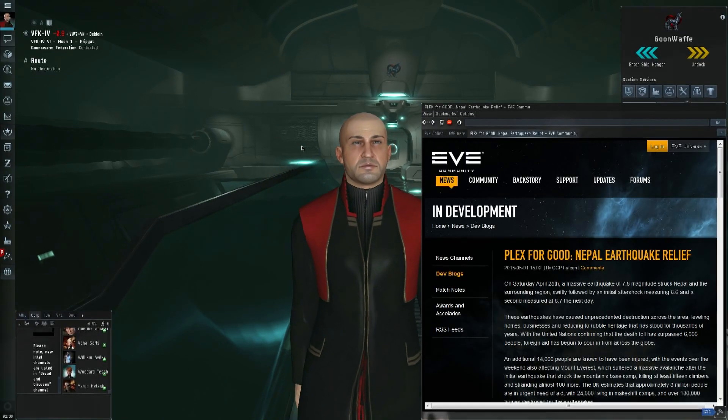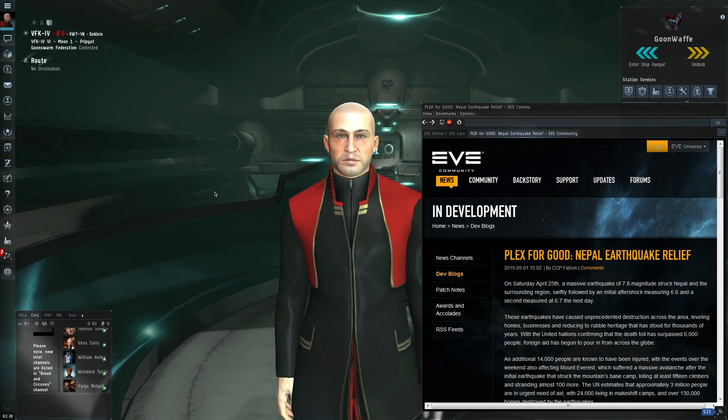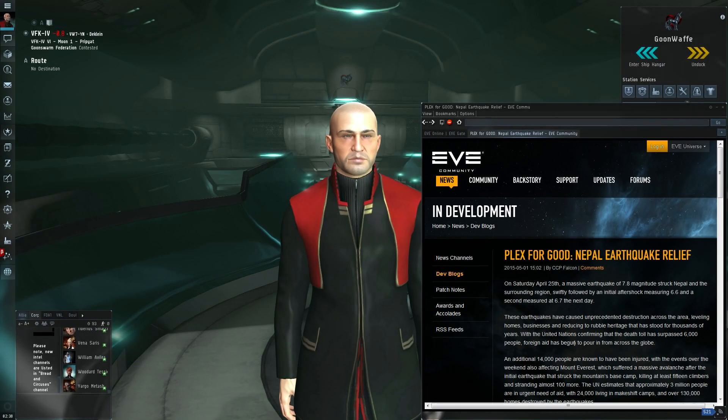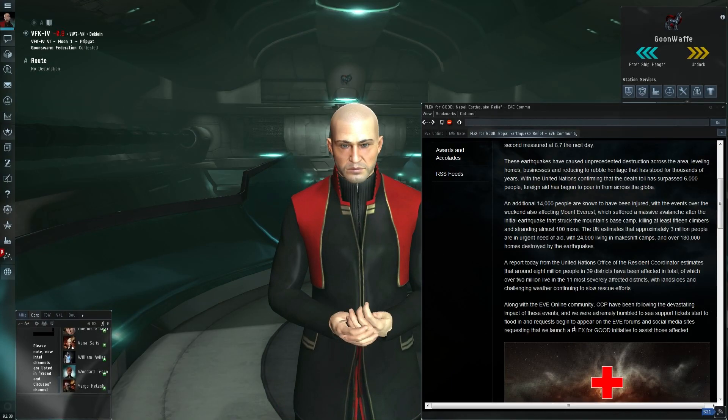The developers are doing Plex for Good. They're trying to raise money for earthquake relief in Nepal. The idea is that you will convert Plex in-game into real-world cash — $15 per Plex — and the money will go to the Icelandic Red Cross.